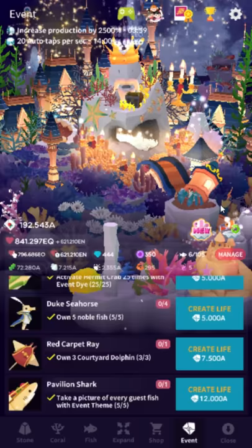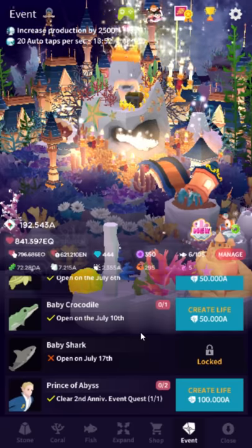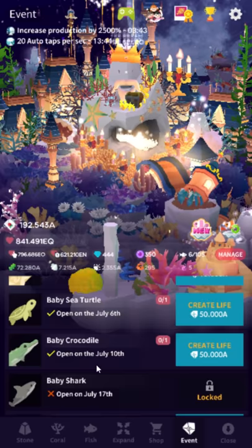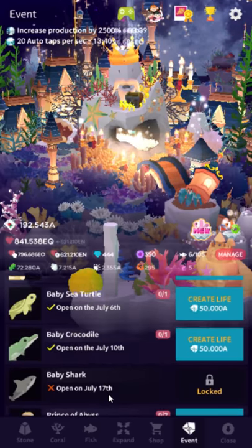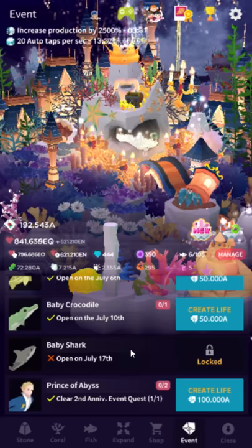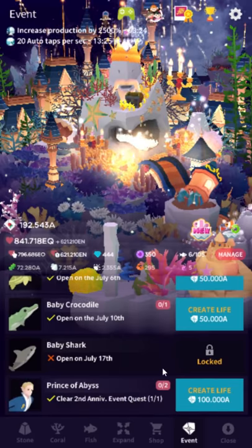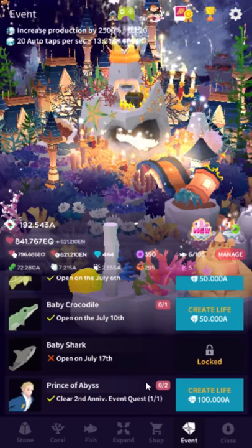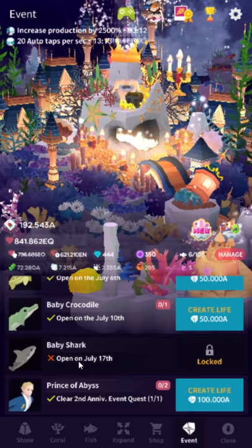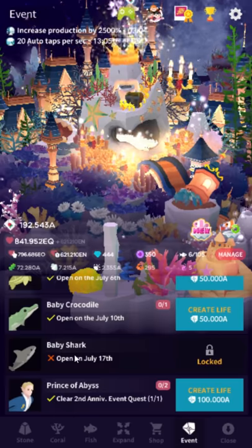Another new bit of information was obtained by a dirty cheater, but I'm still glad to know. It was discovered that you can buy the baby corgi with currency. What you have to do is, once these three baby fish unlock, the baby corgi is unlocked and you can buy just one, but you can buy it with event currency. It costs 100,000, and the baby shark costs 50,000. Somebody did this with a cheat method — maybe they did hack their APK — but what they had appeared to be legit, even if the methods they used to obtain it likely weren't.